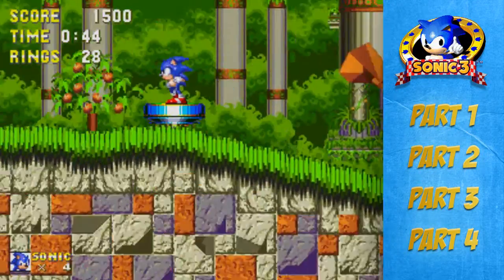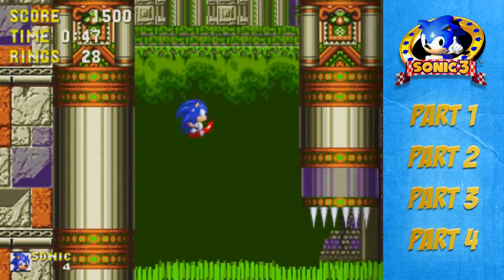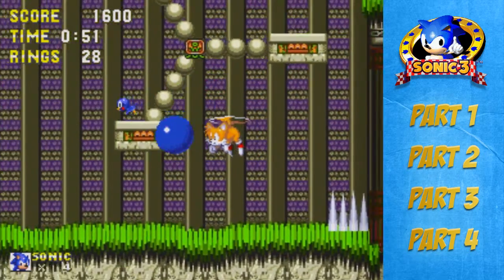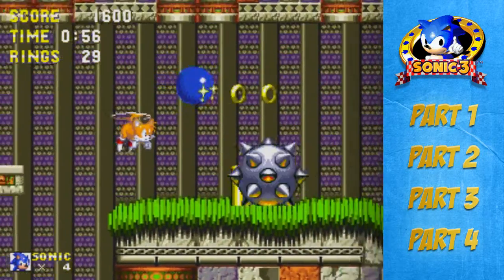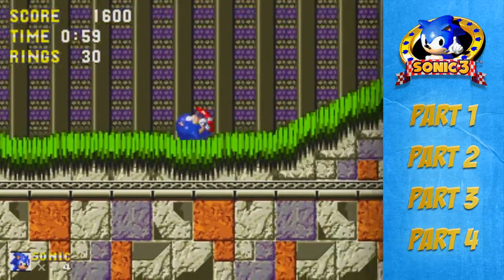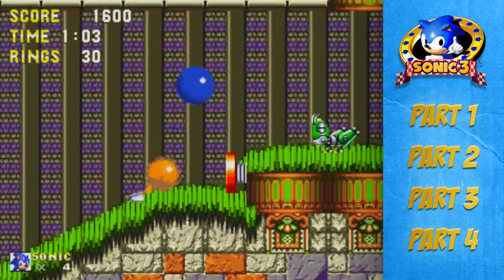So in this level, Robotnik has got a digging device on him, which he's sort of corrupting the landscape with. And we'll see sooner on in this act that he'll start ripping the ground apart and making it a little bit difficult for us to get around the landscape.